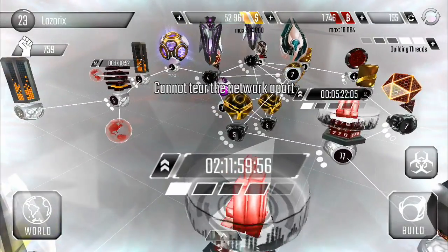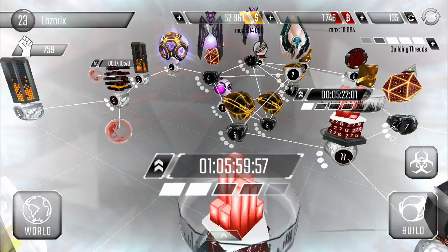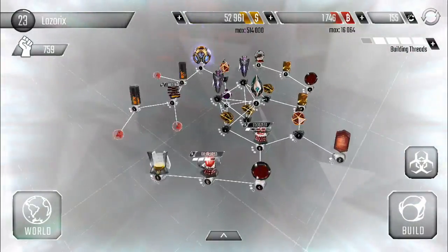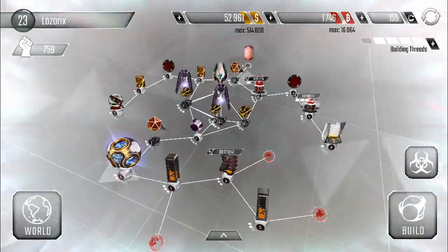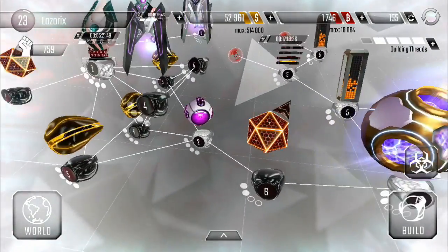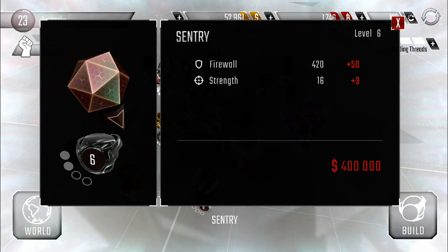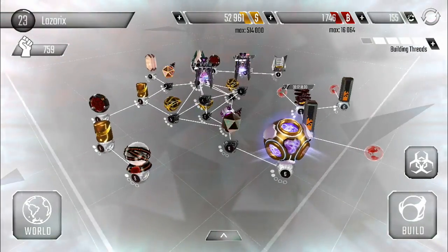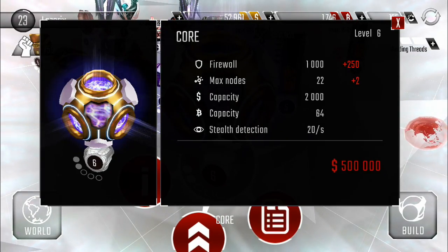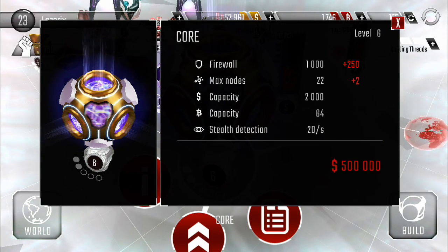It only cost 300,000, not 350 — good for us, 19 hours. The next thing I want to do in the next episode — unfortunately I don't have a lot of time today because I did a lot of traveling — is get this upgraded and then we'll be ready for the level seven core. Like if you guys enjoyed, subscribe to see the next one. Peace out!